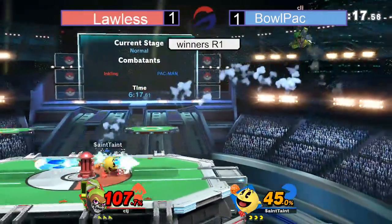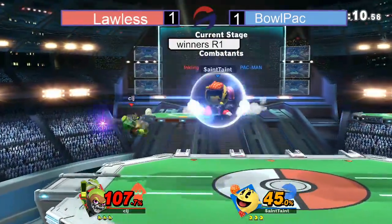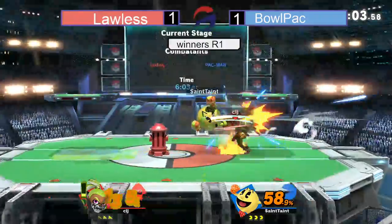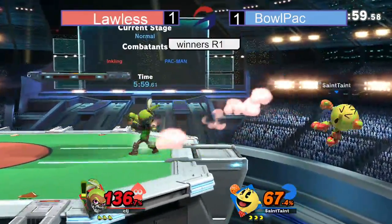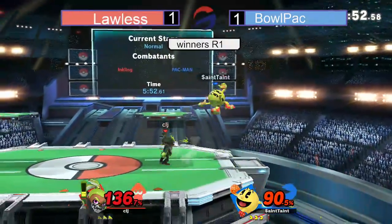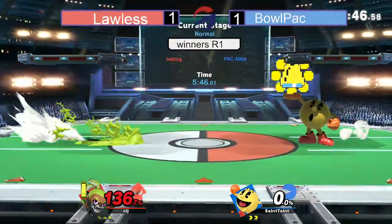Lawless doesn't have much ink — needs to charge it up. Grab some ink while he can. Catches the key with that air dodge. Gets the aerial roller, knocks him up. Doesn't quite get the F-Smash as the Pac-Man back air comes through. The fruit off the Hydrant actually almost sends at a wacky angle. Gets the punish on the hitbox coming out of that F-Smash — gets the air dodge into that F-Smash. Lawless up a stock.